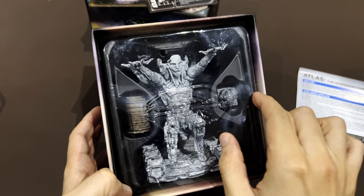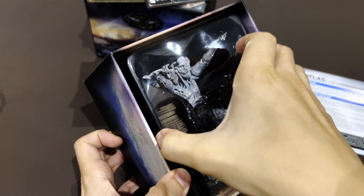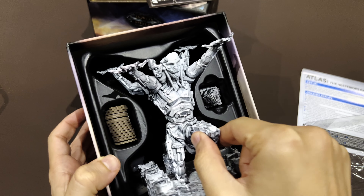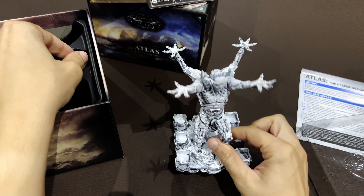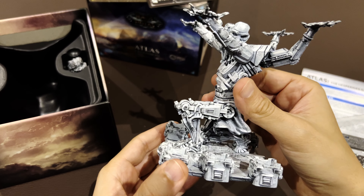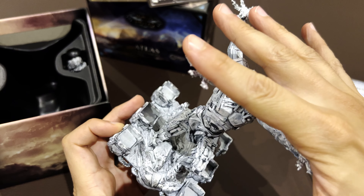This is the expansion box with a statue. I've basically just bought a collectible — a statue — and that's it. This is the real reason for the investment in this expansion. Look at Atlas: he has three hats and four arms.